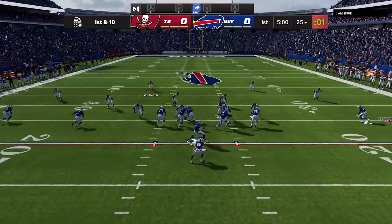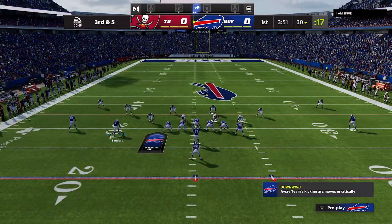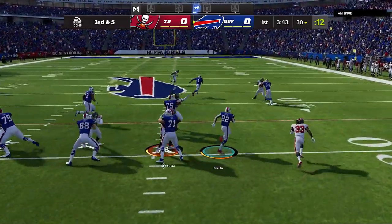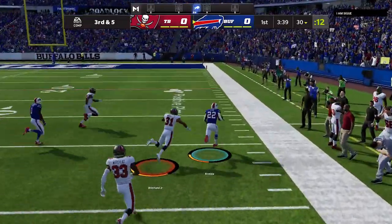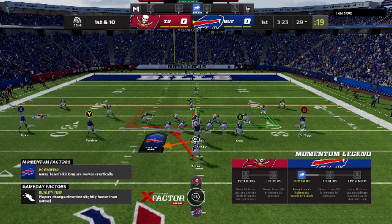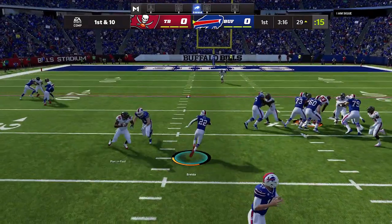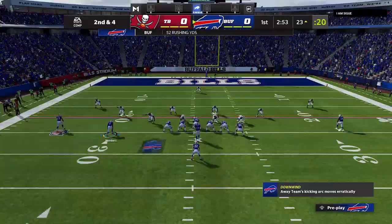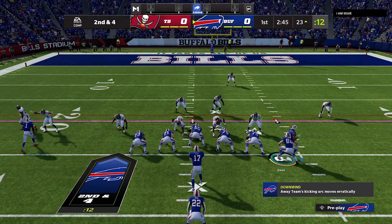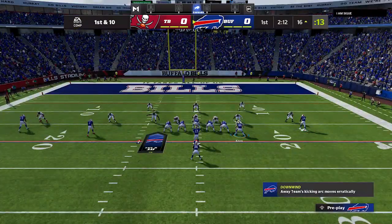The first play pretty much every single time is going to be the Strong Power — this is my most consistent play, getting about eight yards on the first carry. I'm going to be utilizing a lot of motions on this play, motioning across my slot receiver. It doesn't matter which receiver you motion across, you'll get the same effect, but you only want to make these motions against zone coverage — it gives you a huge blocking advantage. You can also flip with the right stick and run to the short side, motioning the B receiver or tight end.